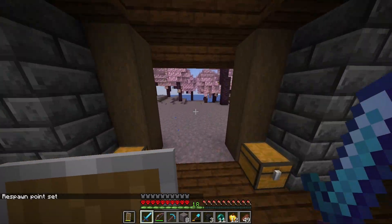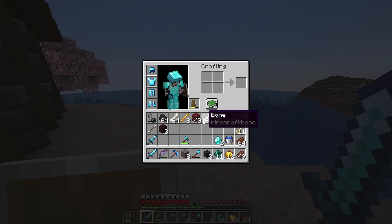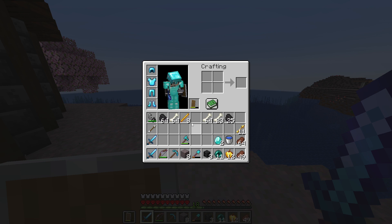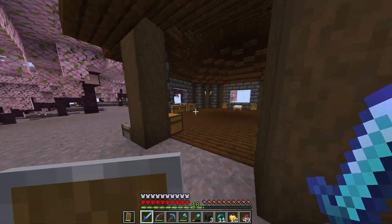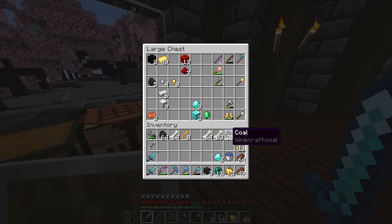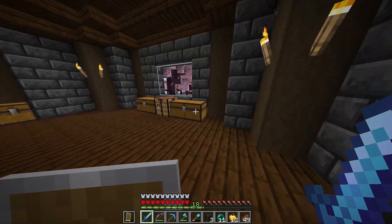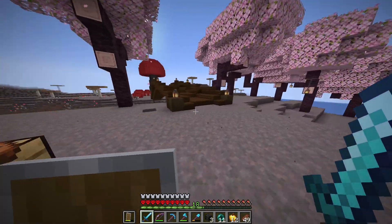Let's go dump some stuff real quick. I don't need that netherrack, the eight mycelium can go. On the bright side we got a good chunk of coal from doing that. We got a lot of bones to work with which is very good. The blaze rods are okay, diamonds are nice.